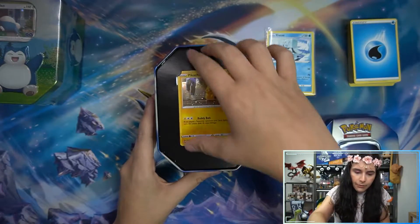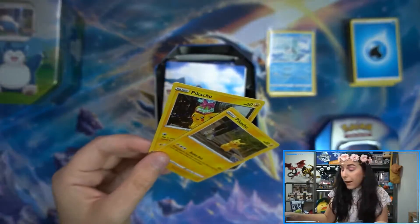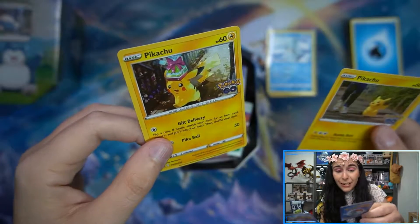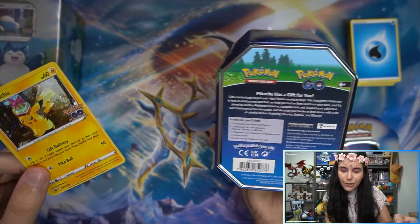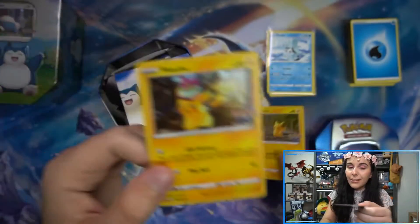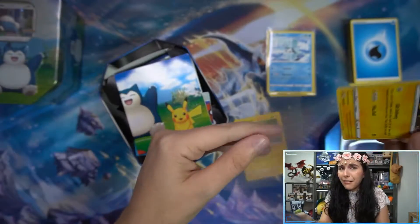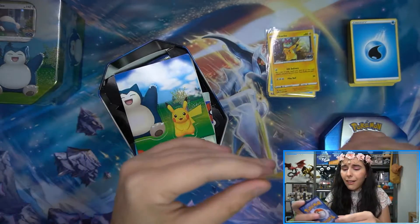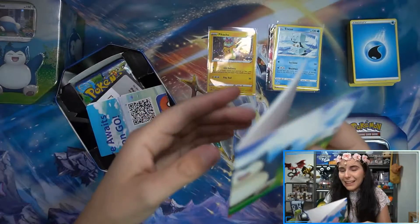Interesting packaging here. There are stickers! Wait, there's another one? Look how cute that is — he's got a little package, gift delivery. One additional foil card featuring Pikachu, Snorlax, or Blissey. I had no idea — I just bought this whole tin for the promo card, and he's delivering the gift. I feel blessed. Oh my God, he's so cute. That passes the Allie cute test.